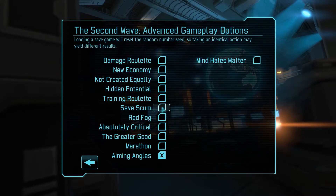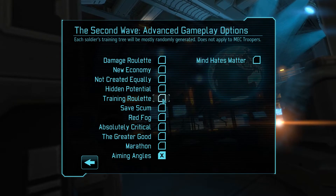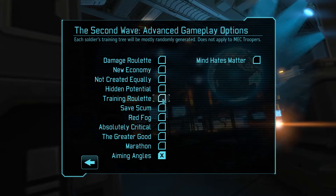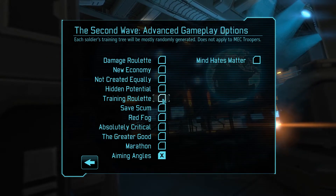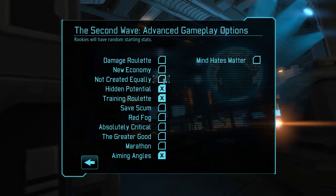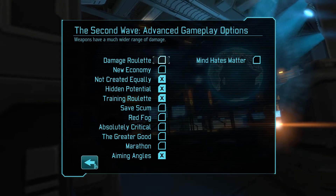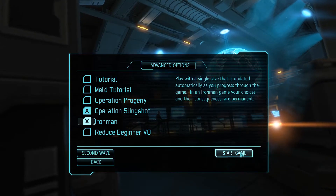Loading a save game resets the random number seed, but I'm on Iron Man so that's not really relevant. Each soldier's training tree will be mostly randomly generated — not applied to mech troopers, Hidden Potential and Not Created Equally both active. That should make it nice and difficult. Let's jump in.